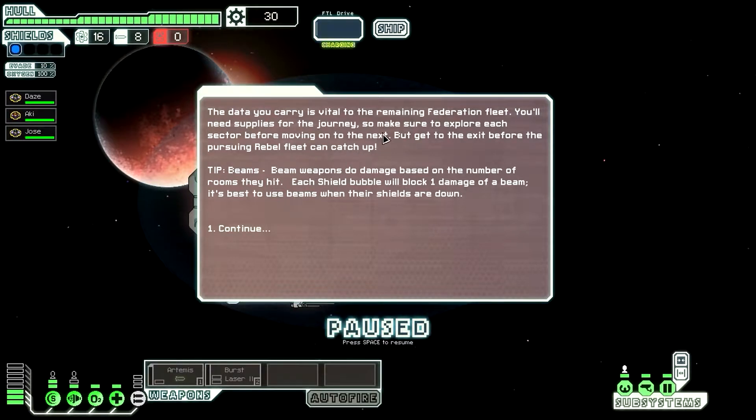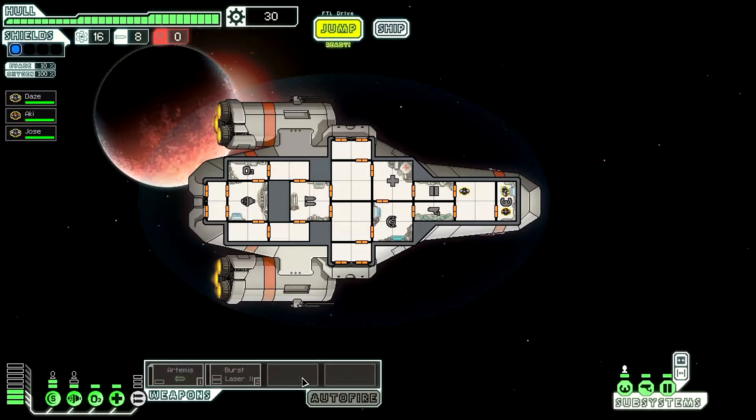The data you carry is vital to the remaining Federation fleet. You'll need supplies for the journey, so make sure to explore each sector before moving on, but get to the exit before the pursuing Rebel fleet can catch up. There's also a tip about beam weapons — beams do damage based on the number of rooms they hit, and each shield bubble will block one damage of beam. So basically, it's another weapon type. This is the whole game screen right here.